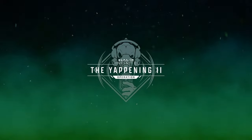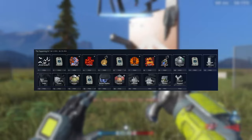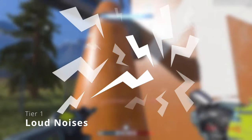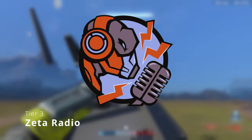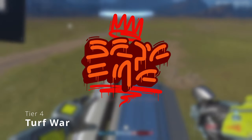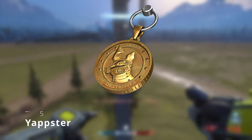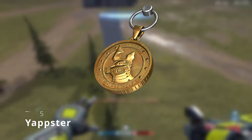First things first, we're gonna take a look at the operation pass itself, which is a 20-tier free battle pass. Starting off with tier 1 being a backdrop called Loud Noises, tier 2 is an XP boost, tier 3 is the Zeta Radio emblem and nameplate pack, tier 4 is the Turf War emblem and nameplate pack, and tier 5 we got our first weapon charm called Yapster — it's like a coin with Yap Yap on it, which is pretty funny.